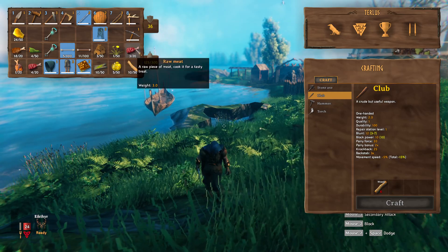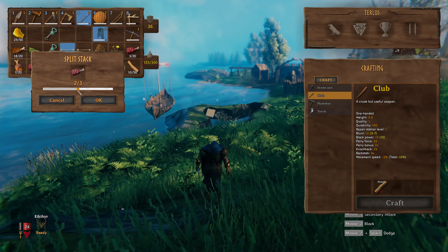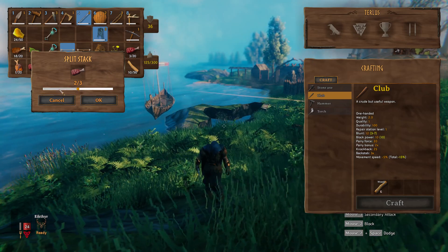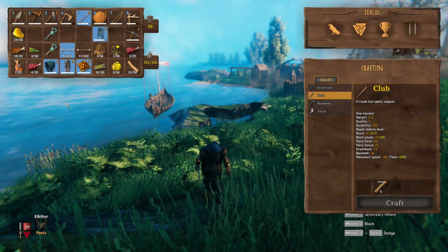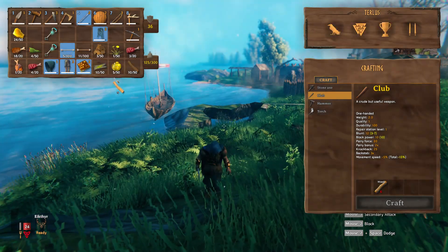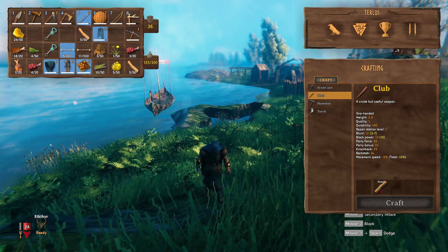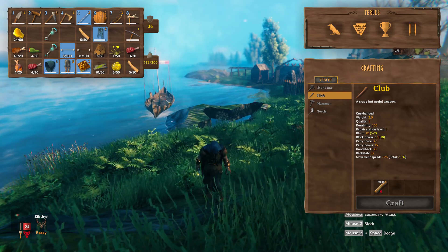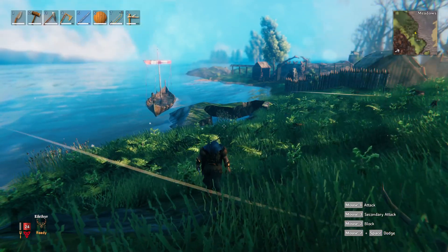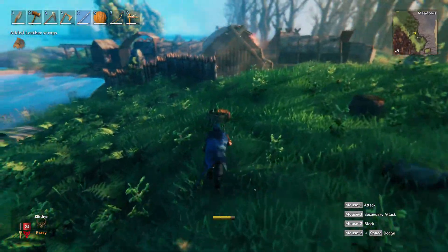Shift left click and split it again. Shift left click, split stack — pretty simple. That's pretty much all it is to splitting your stack. I know a lot of people were trying to figure out how to do that, and there it is.